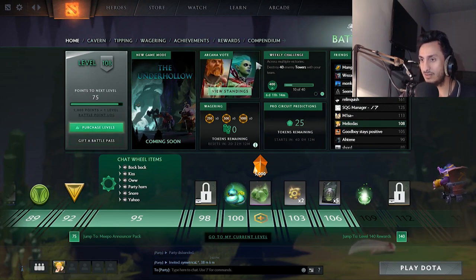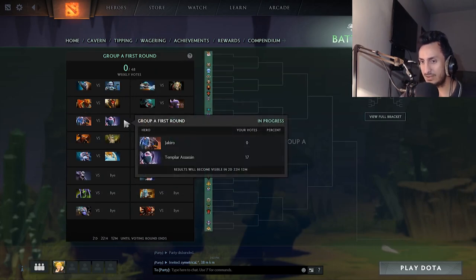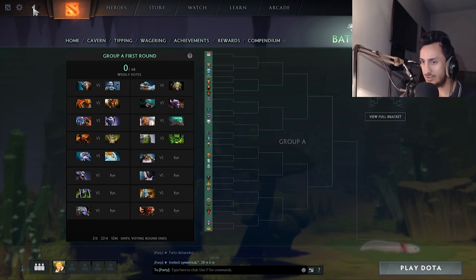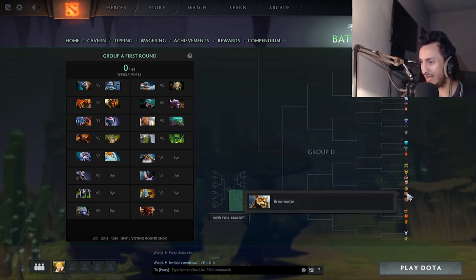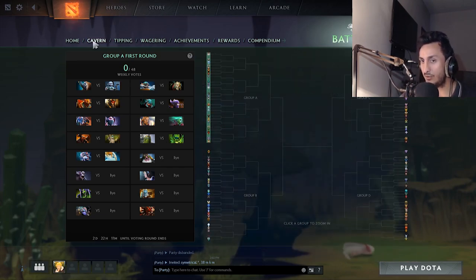To start with, there's the Arcana vote. The Arcana vote is going to give you a few free levels — just vote. Vote for Tinker, TA, or whatever hero you like. In this Arcana, I'm going to vote for Spectre or maybe Slark, because you want to vote for the heroes that are getting picked the most. Void is good, Antimage has some good sets too. Voters are going to give you levels.